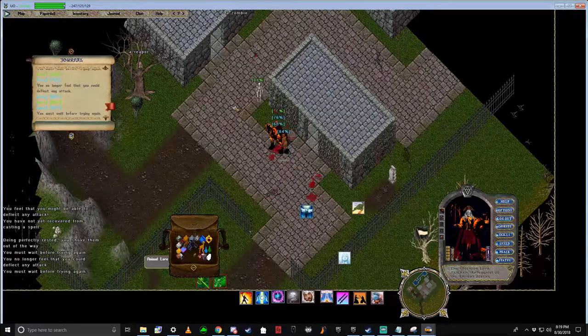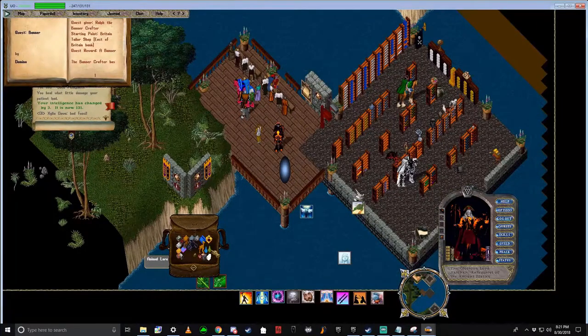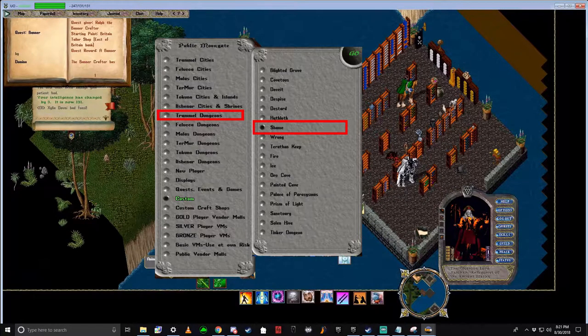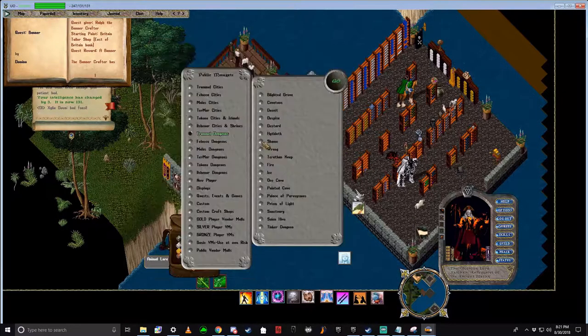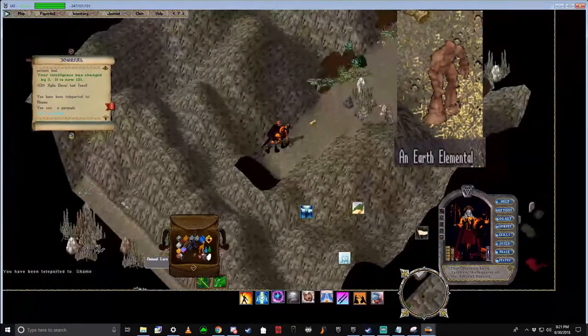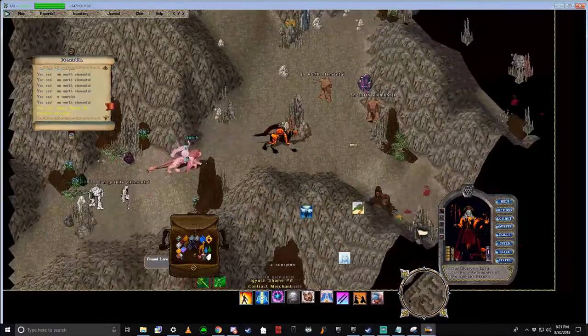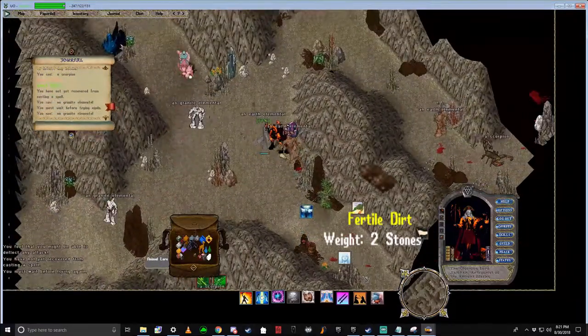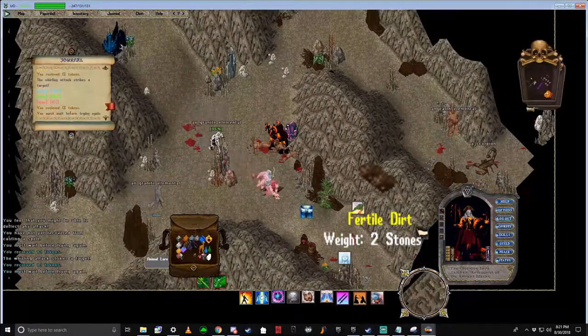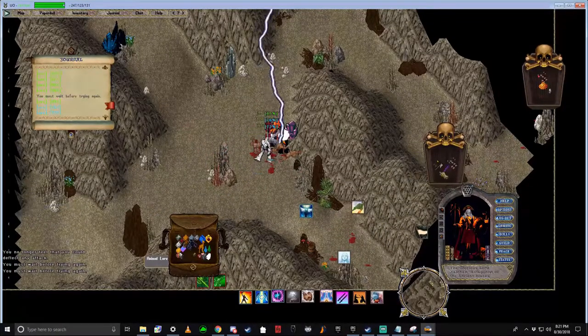The third thing you will need for this quest is Fertile Dark. So let's head to a Moongate, go to Trammel Dungeons, Shame. Once inside, we are going to be looking for Earth Elementals. You'll only need one Fertile Dark per turn, so it's super easy to obtain. Just kill an Earth Elemental and loot the Fertile Dark.